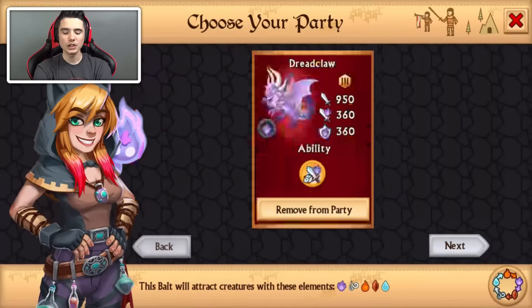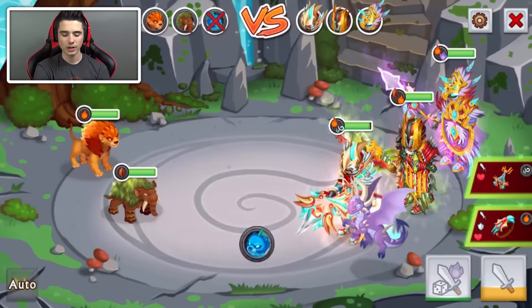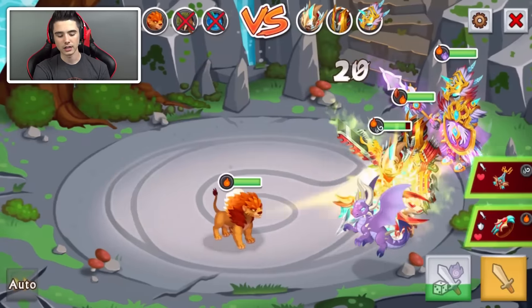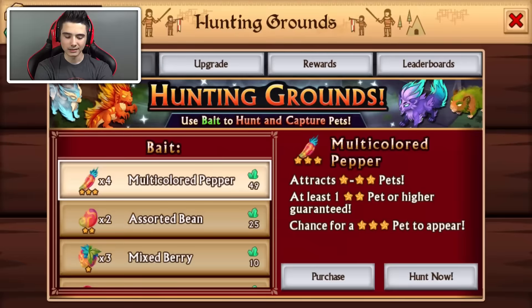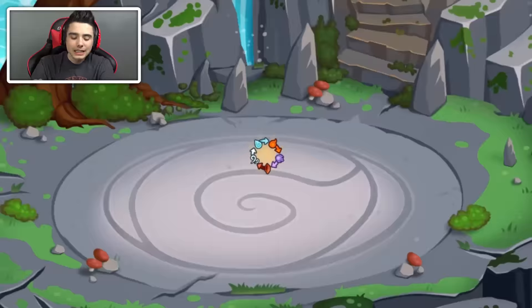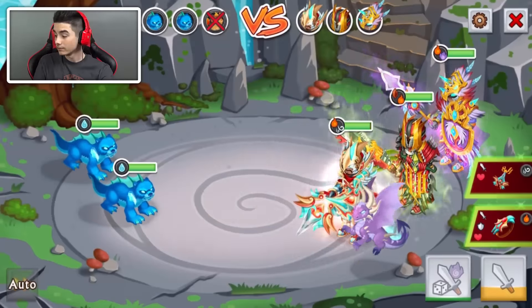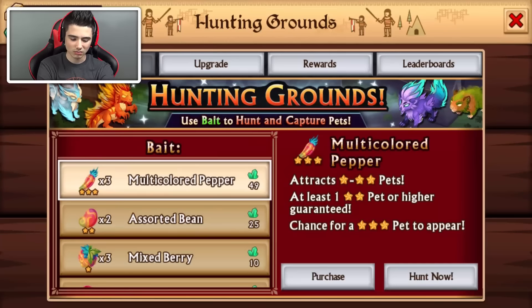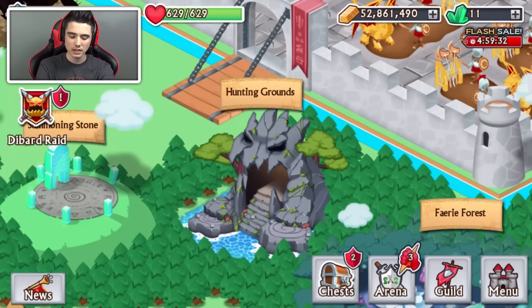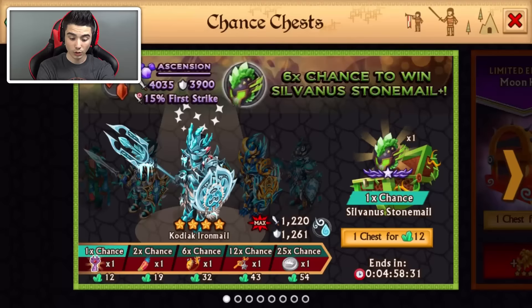Just for the fun of it, let's just open one — nothing, not even a three-star. Come on, just the last one — not even a three-star. I opened like 10 the other time and we got one three-star, which is kind of nice. Two more chests — which one is it? Dark Prince, no gems, but three stars.